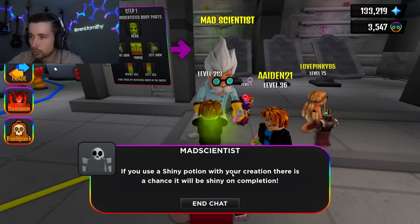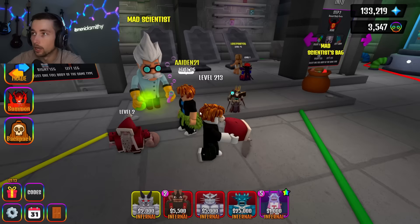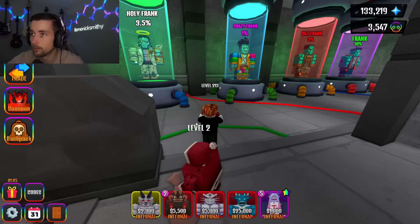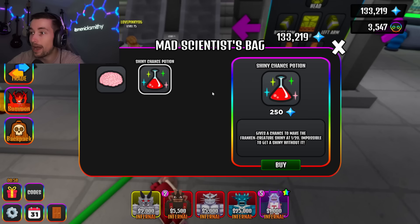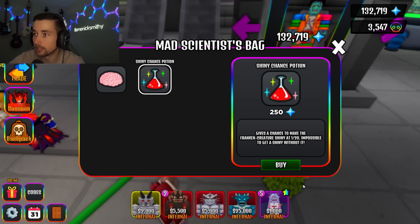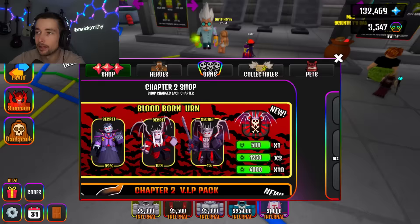If you use a shiny potion with your creation, there's a chance it will be a shiny. A fan in chat wants to trade — appreciate you bro, you're a real one. The mad scientist has a bag over there where you can buy brains. I got so many gems, let's buy a brain and get a shiny potion.